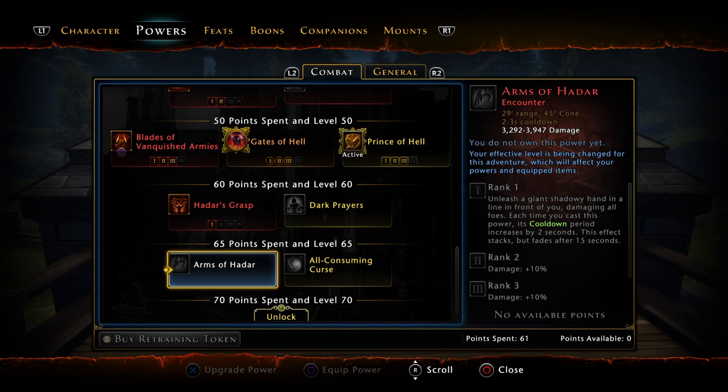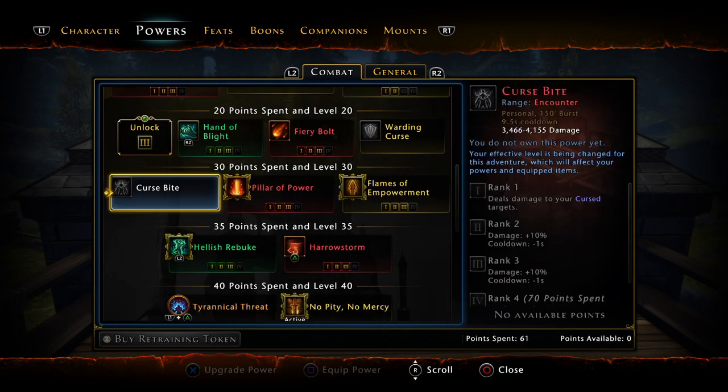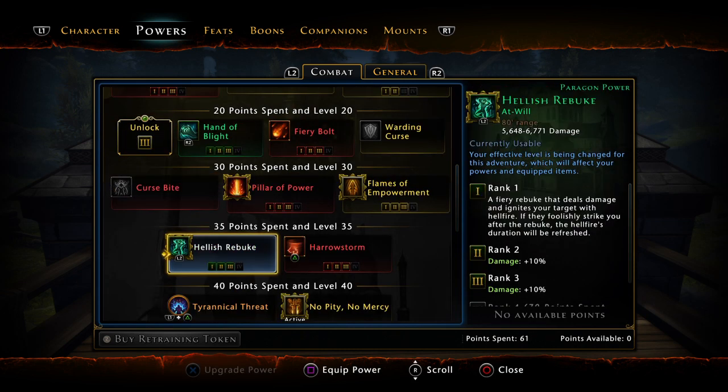Probably gonna say this shit wrong — don't bash me in the comments. Arms of Hedor is gonna get a 40% damage increase, so there you go for people who like Arms. And then a 25% damage increase from the dot damage on Hellish Rebuke.